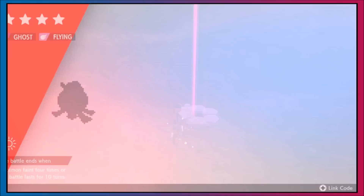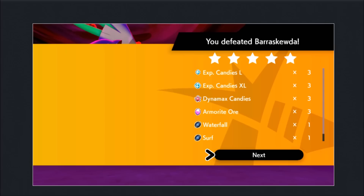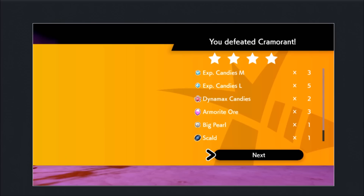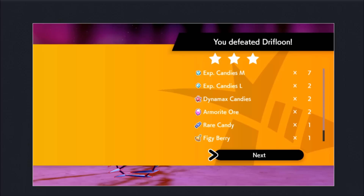Throw in a wishing piece, start a raid, complete it, and get some Armorite. Here are the rewards by den: a five-star den gives 2 Armorite, a rare beam gives 3; a four-star raid gives 2 Armorite, and 3 for a purple beam. This tells us you should never do five-star raids when grinding for Armorite — unless it's Chansey or Blissey, which are exceptions. Three-star raids give 1 Armorite, and rare three-star dens give 2.